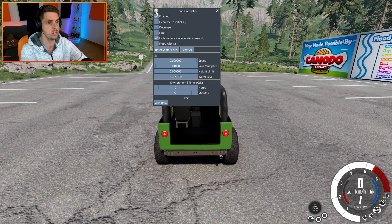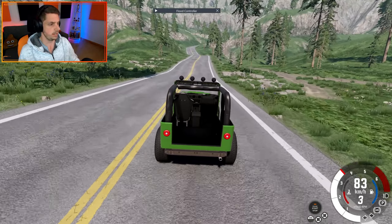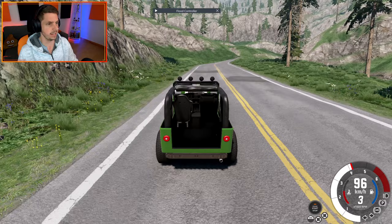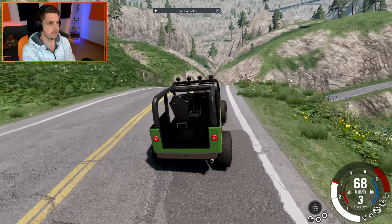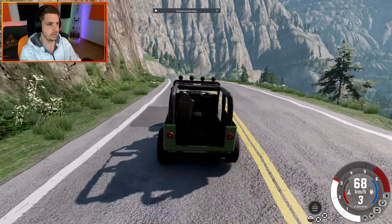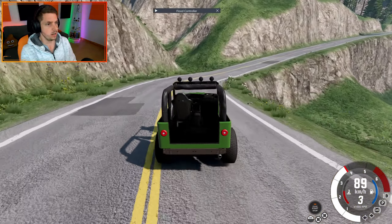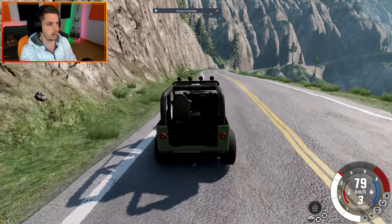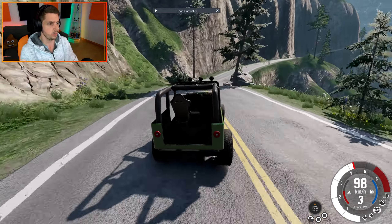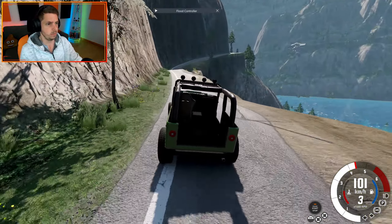Here we go. Three, two, one — go. All right, there goes the gears. Come on. 90, 95, 97, 98. I think that's quicker than the first time around, so that's good. I think this is going to be good. We should have a slightly lower center of gravity as well, so that should help us go around corners a little bit quicker without flipping over. But I guess time will tell.